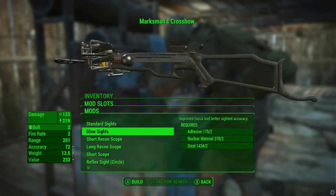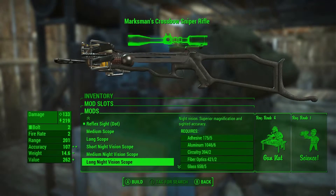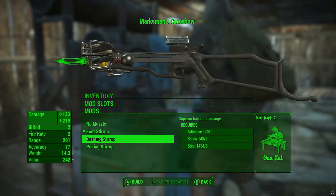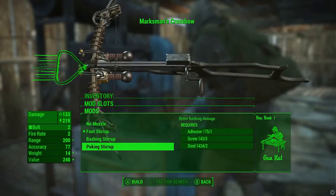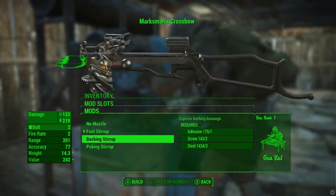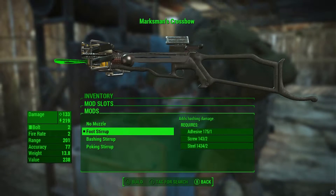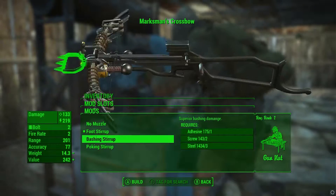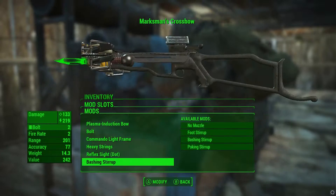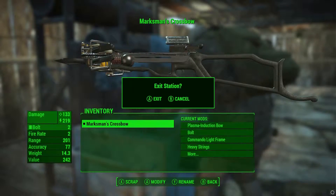We'll keep the heavy string over the light string. For the scope, I'll keep the current one - the other option seems a bit pointless. There's also a spring attachment for the front - I presume that's like a melee poking spring. Look at all the muzzle options. I kind of like the existing muzzle, but let's change it to this one - that looks kind of cool. And that's it for the customization mods.